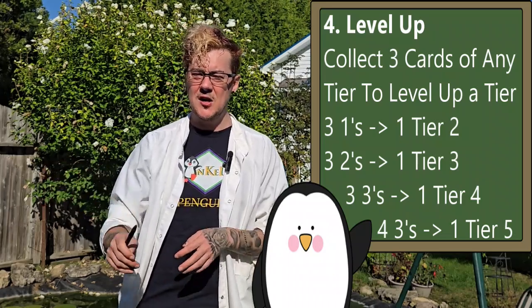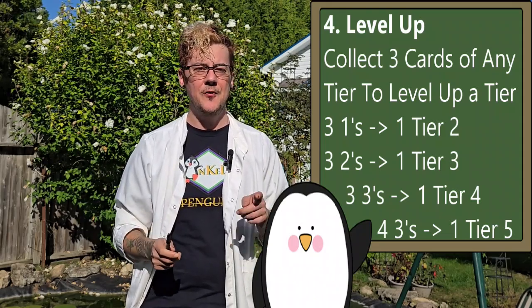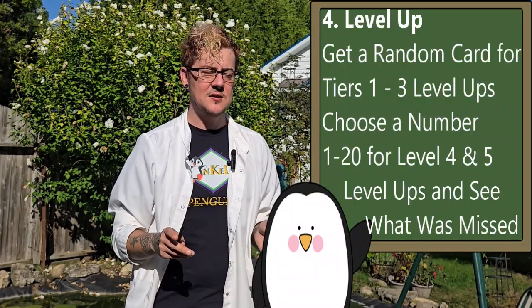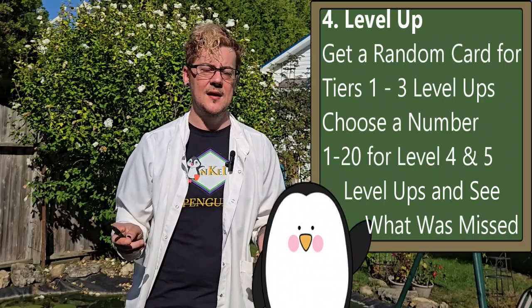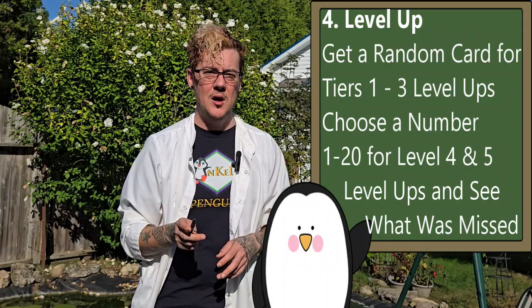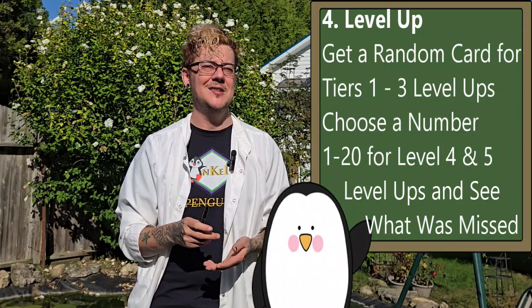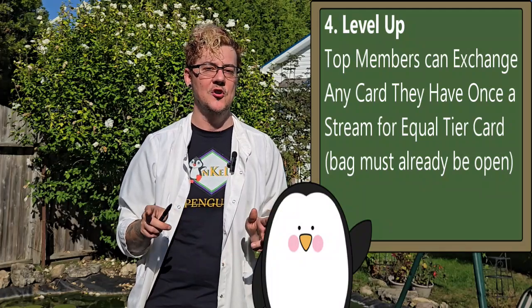Number four: if you collect three cards on the same tier — say you got three dud packs and three tier ones — you can trade, or as we like to say, level them up to one card of the next tier. Three tier ones trade for one tier two, three tier twos level up to one tier three, and so on. Tier five is as high as it goes. For tiers one through three, the card is random. For tier four or five, you get to choose a number between one and twenty and pick your card. Top tier members can also trade it in once per stream, as long as they buy something or win a giveaway.